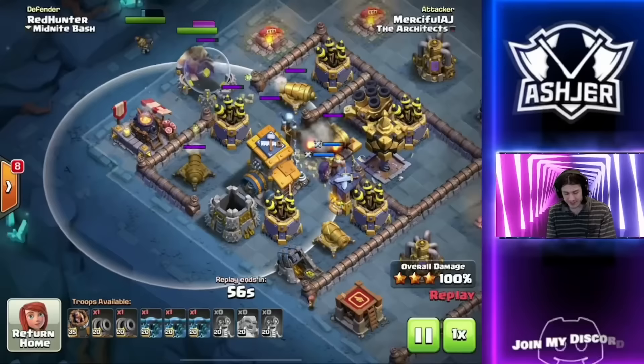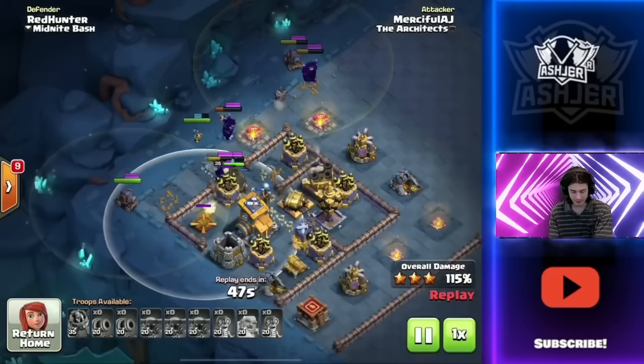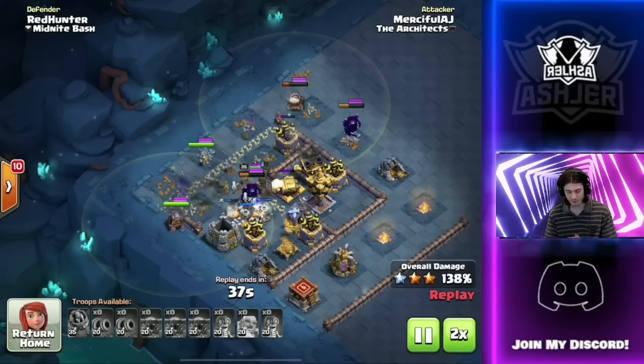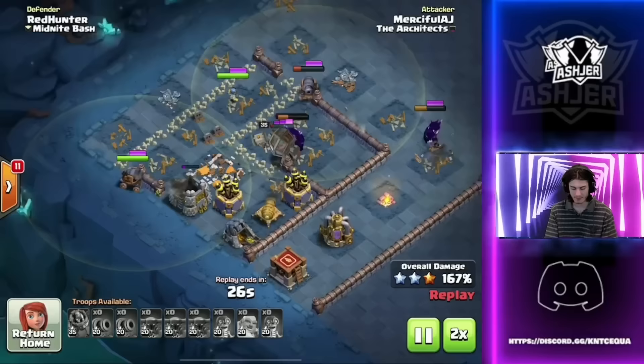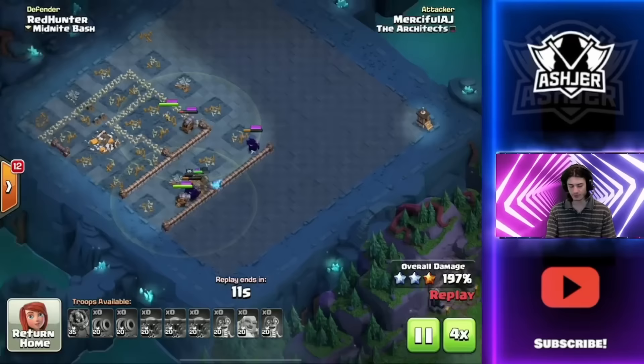Now we place down our P.E.K.K.A.s, we place down the battle machine. We still have two cannon carts to work here. We find a Tesla kind of out of nowhere, so we just put a cannon cart with that P.E.K.K.A. Another cannon cart with the other P.E.K.K.A.s. Let's just go speed it up. We know this is going to be a six-star already. We have so much still working around the base. We do not have a lot of P.E.K.K.A. health left, but we have the max battle machine ability, three P.E.K.K.A.s, two cannon carts, a bomber — and this base is crushed. There's no question about it. We got to run to the corner to finish it off, but this one was very, very easy.